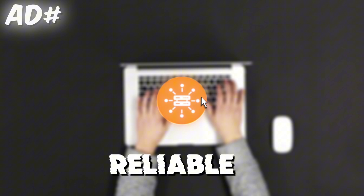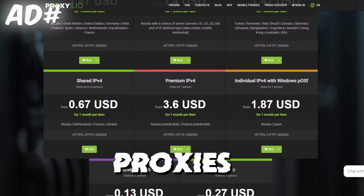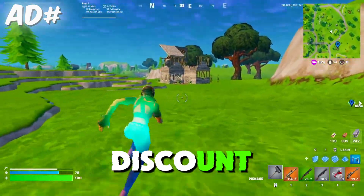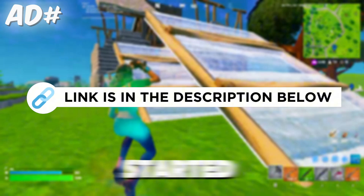Looking for a reliable proxy to improve your gaming experience or secure your browsing? Check out Proxies.io. With top-tier proxies, you can enhance your performance on platforms like Steam and more. Use the promo code ATTX10 to get a 10% discount on your purchase. Just click the link in the description below to get started and save today.